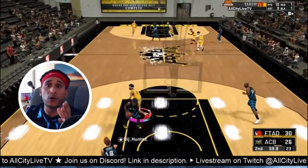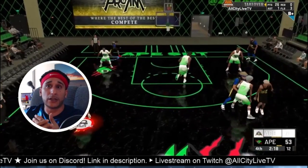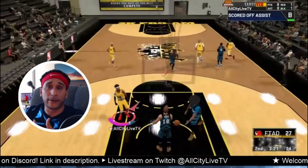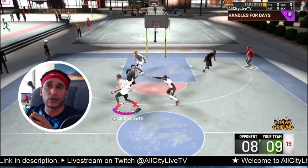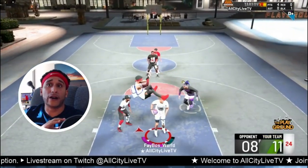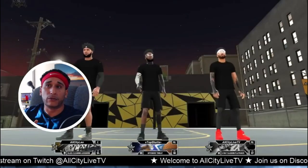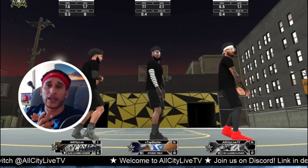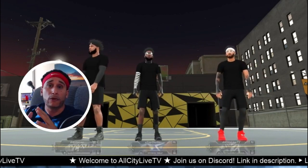Taking that into consideration and adding the intimidator badge on top of that, Rain has been getting an absolute ton of stops in the paint. It's almost like nobody can score on Rain. We were talking about badges and rearranging them, and Rain attempted to unequip the intimidator badge or lower it down to bronze. We were running wreck and dropped it to bronze, and the difference was so significant — people were able to finish in the paint and the whole team noticed.